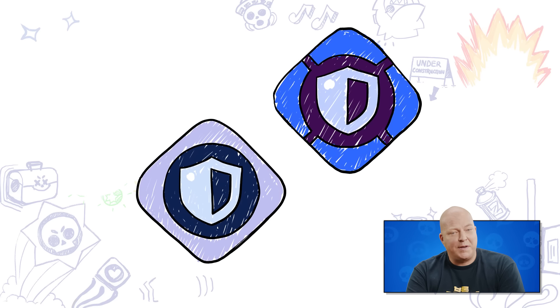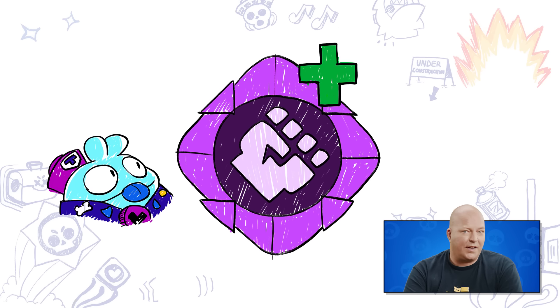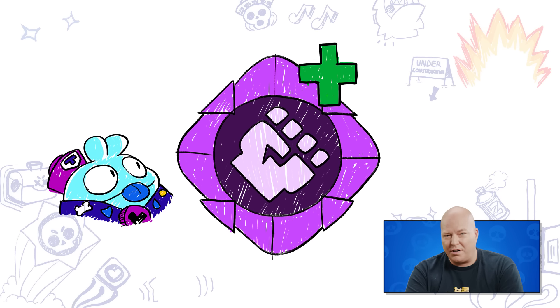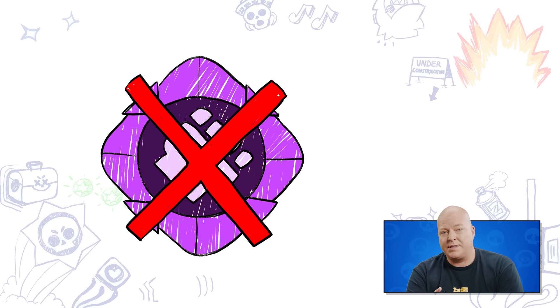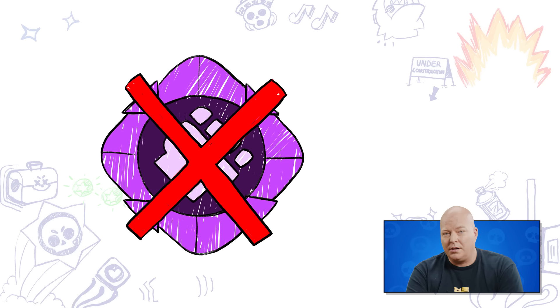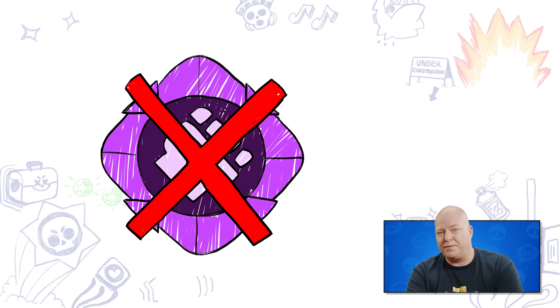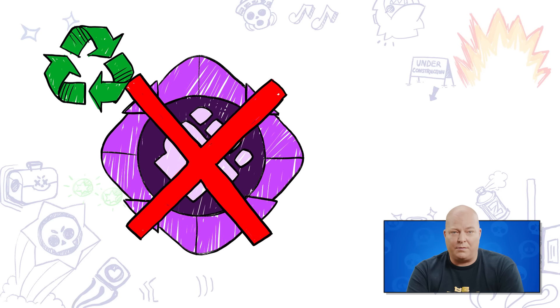We'll reduce the cost of crafting gears and gear levels by about 50% in the coming update by reducing the required scrap and tokens. For October, we're going to simplify the flow on how you acquire gears and decrease the cost. At the same time, we're going to introduce additional, more specific gears which won't be usable for all Brawlers. As for existing gears, we're pretty much hitting the reset button — we'll reimburse all existing scrap, gear tokens, and already crafted gears to you in coins, and coins will play a much bigger role in unlocking gears in the future.